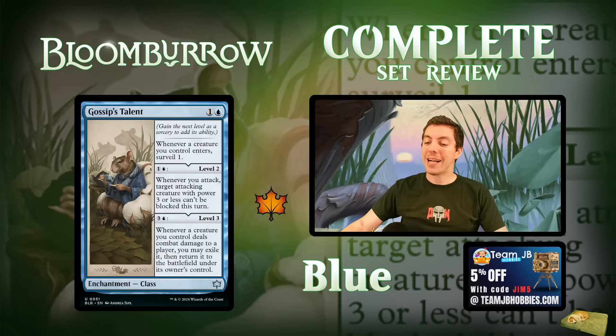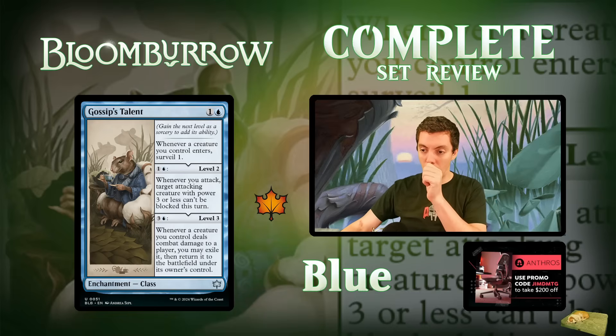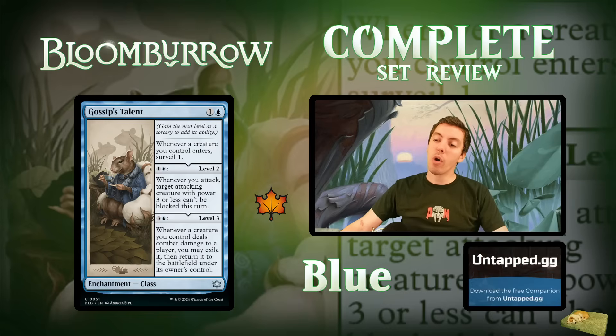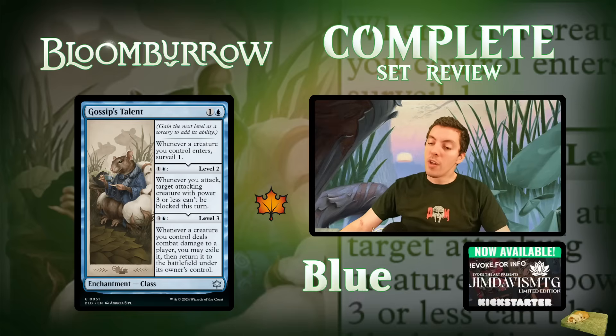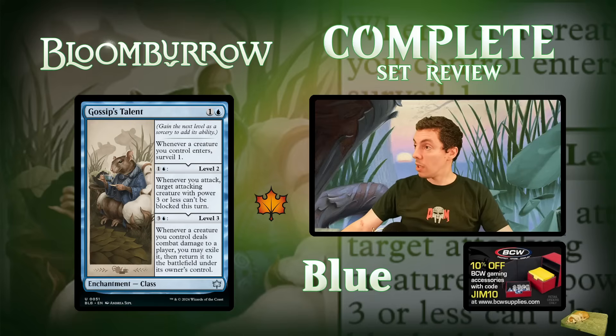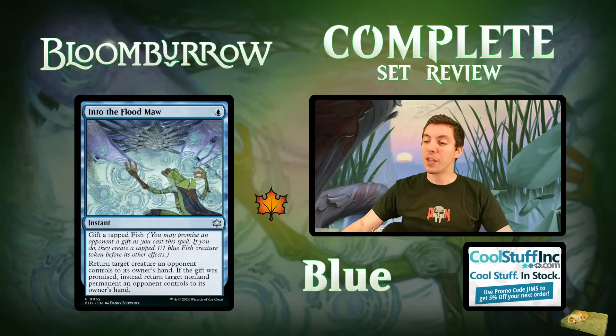Gossip's Talent: two-mana class enchantment. Level one native ability is whenever a creature ETBs, surveil one — not great for two mana. Level two costs two more: attacking creatures with power three or less can't be blocked this turn. Level three costs four more: if a creature deals combat damage to a player, you may exile it and return it to the battlefield under your control. This card seems wildly unplayable — nothing here is worth the amount of mana you're paying at any level. Looks terrible in every way.